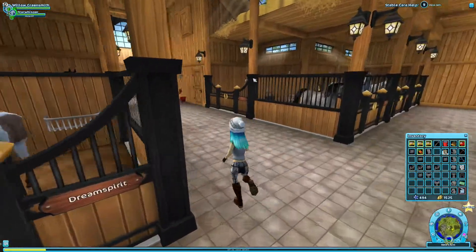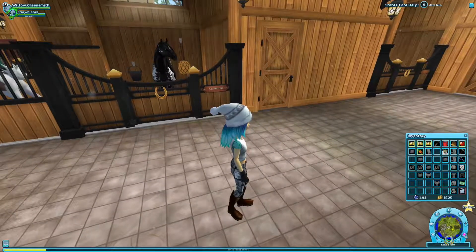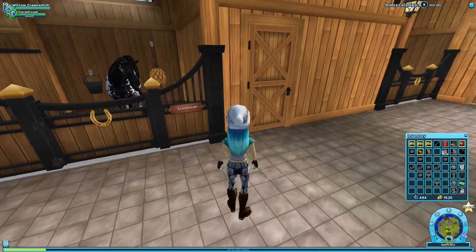And then over here we have my Jorvik — I think that's how you say it — my Dream Spirit, or Spirit if you're ever formed in love. And then here we have my Appaloosa, Moon Magic. And then let's continue. Here we have my Morgan, Autumn Stone. Over here we have one of my favorites, Scarlet River.